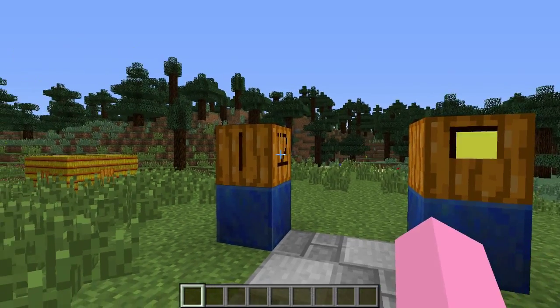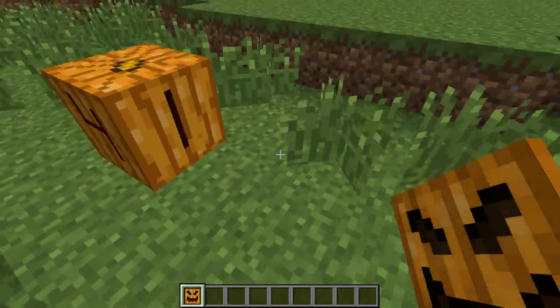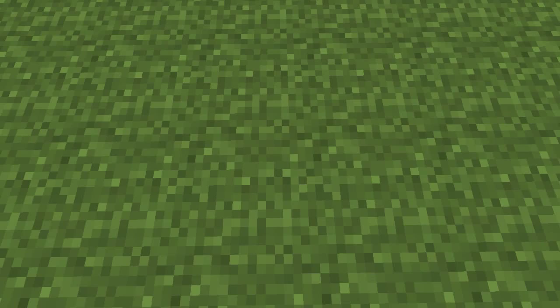If you want, you can also click on an already carved pumpkin with the scroll wheel, and that'll allow you to clone it, making you able to place down multiple copies of it. Now it's time to play my favorite game.